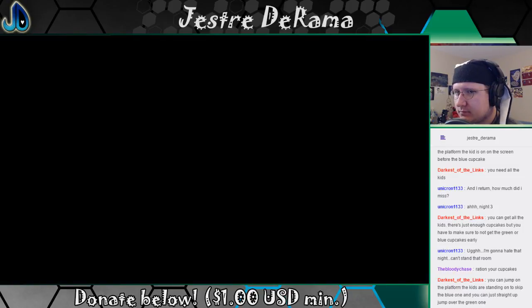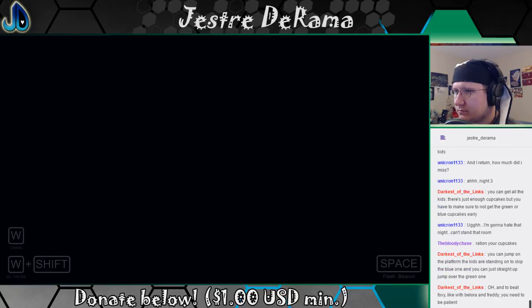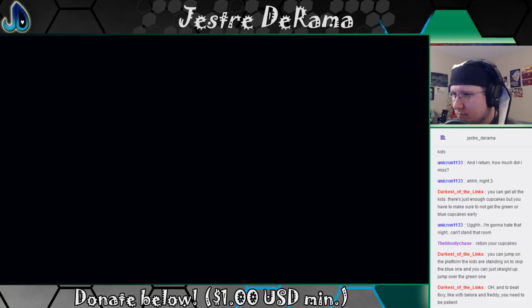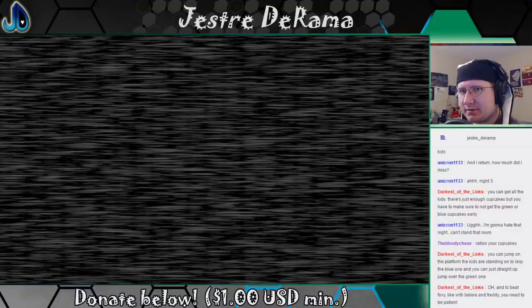Funtime Auditorium, maintenance vent opened. Unlike Ballora, Funtime Foxy is motion activated. For this reason, it's important to keep the room dark as to not accidentally activate her. You have been provided with a flash beacon. Use it if you need to get your bearings and to ensure you don't bump into anything. However, use it as sparingly as possible. Proceed forward to reach the parts and service room. Being patient. Gotcha. That totally worked out.